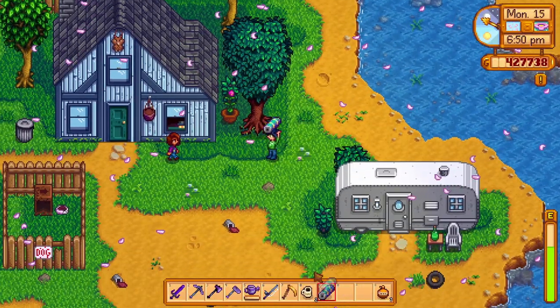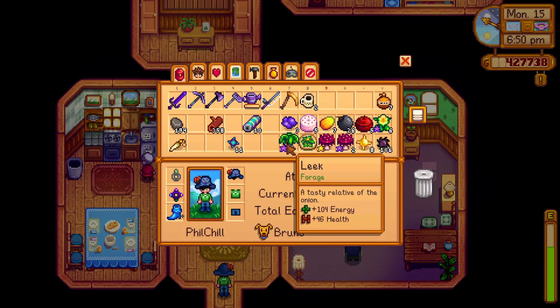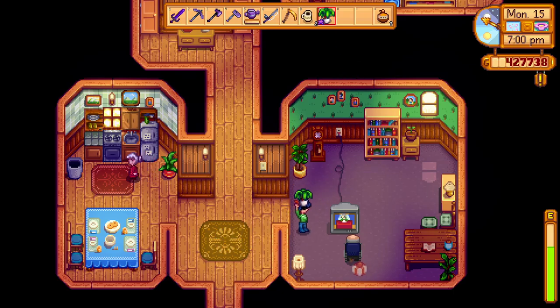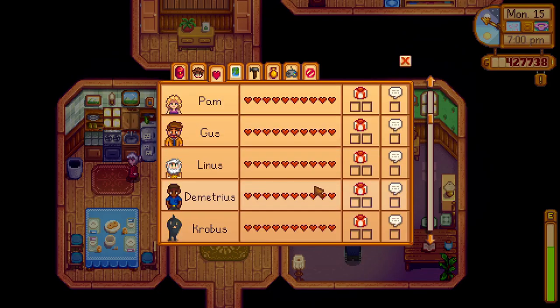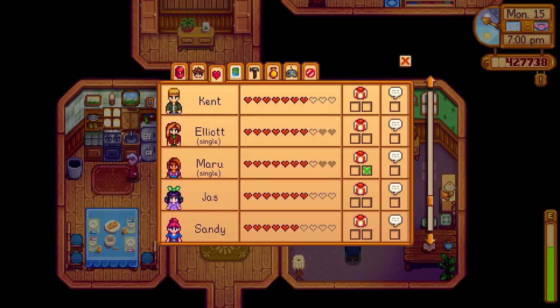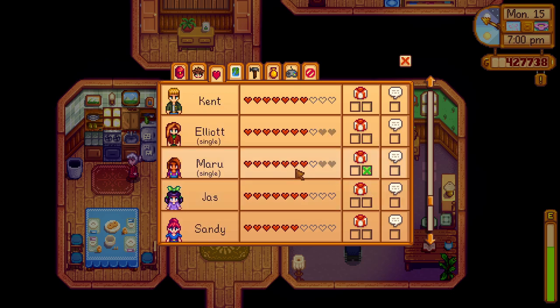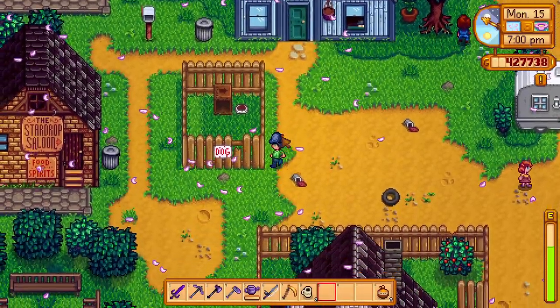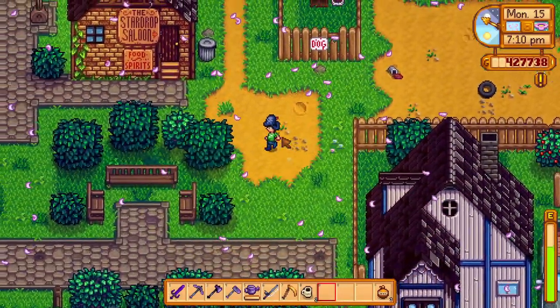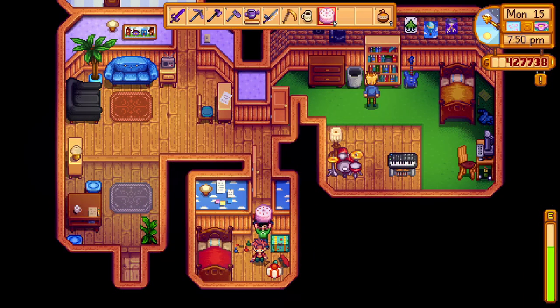There's a battery, and a leek for George. Let me see how I'm standing with George. From Kent downwards, I need to befriend them. Maru is almost filled, Elliot, Kent — I don't know how he liked the mushroom things, the fried mushroom or something. Vincent is playing in his room.